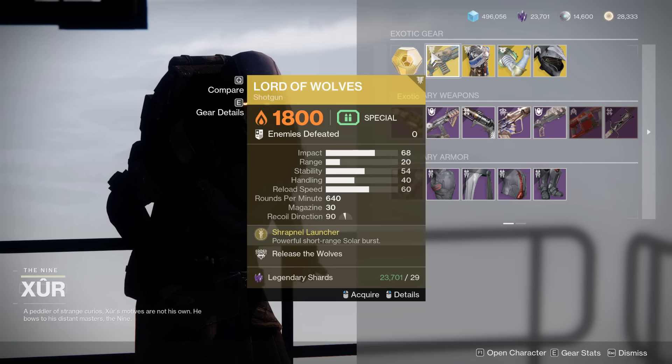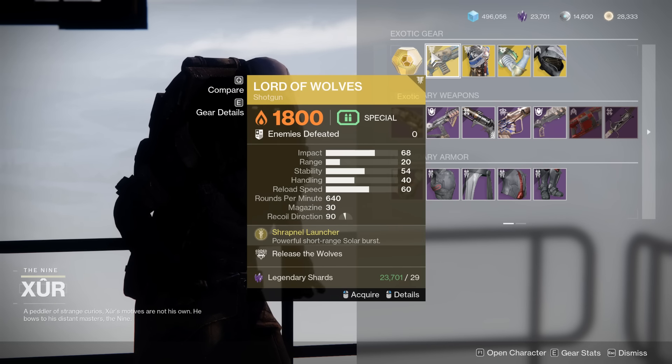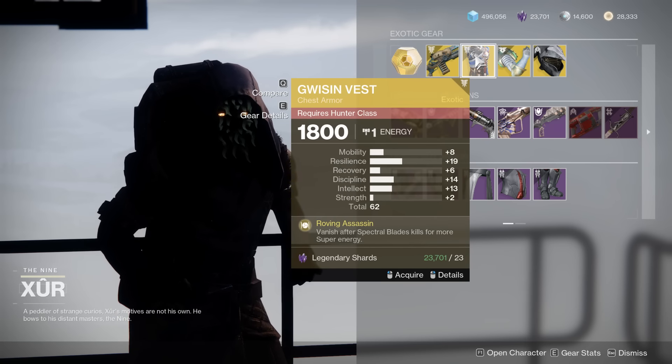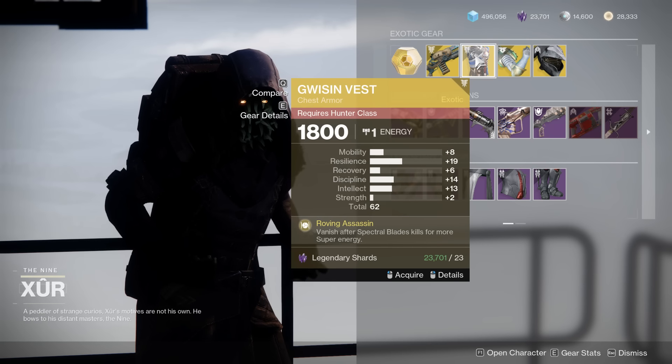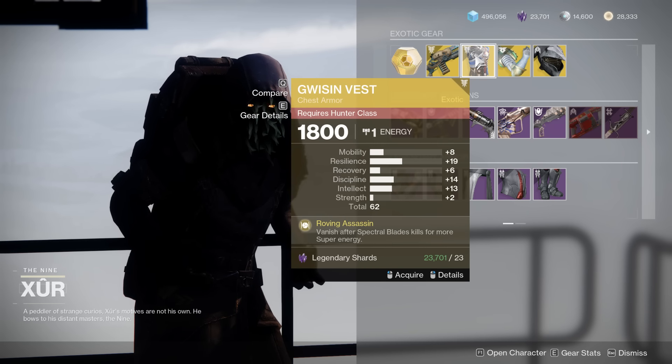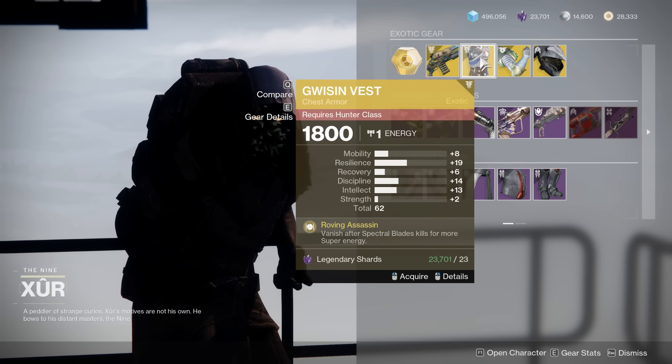For the exotics, we do have the Lord of Wolves — once dominated the Crucible, now maybe not so much, but definitely something worth picking up if you don't have it. Then we have the Gwizzen Vest, which really doesn't see a ton of play right now. It's okay — 62 Resilience spike. I've seen worse.